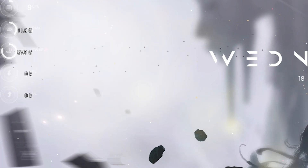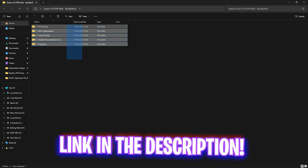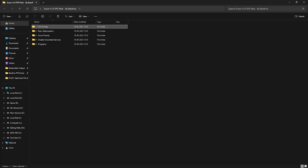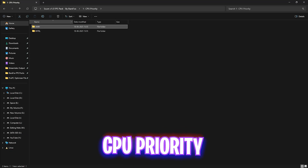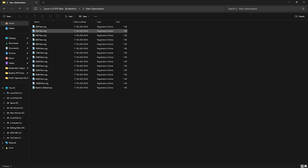The next step is the SCUM v1.0 FPS Pack — I'll leave a link in the description below. There are five folders. The first is CPU Priority, which contains AMD and Intel presets. If you're using an AMD CPU, double-click to apply the AMD CPU Priority, and vice versa for Intel. This sets the correct DWord value for your processor. The second folder is RAM Optimization — apply the preset matching your RAM size. I have 32GB so I apply that one. If you have any issues, double-click the reset to default option.